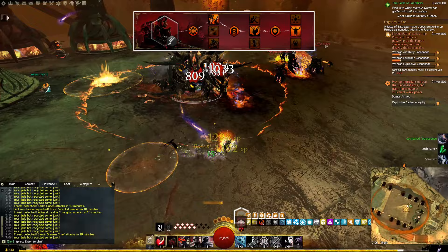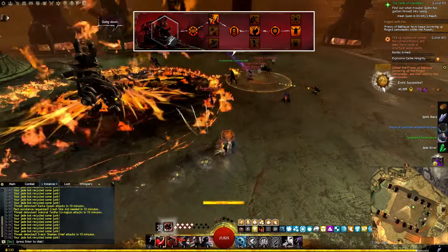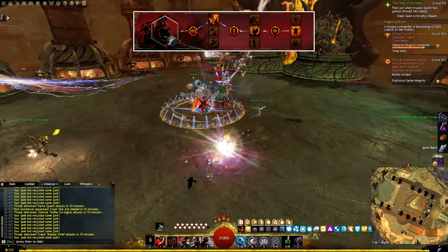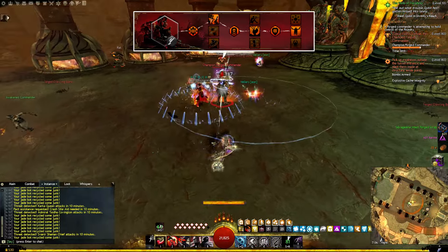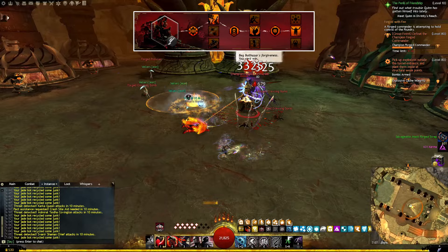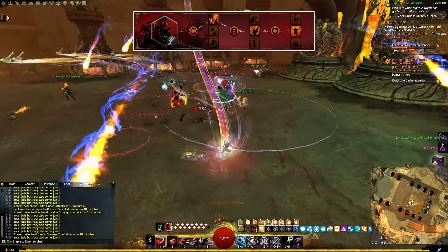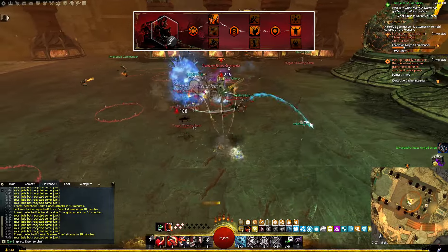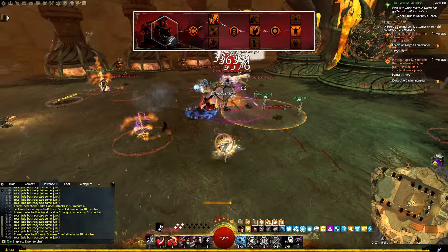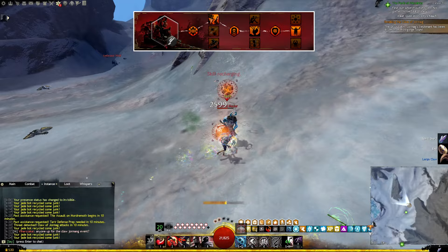That brings us to the Deadeye Elite spec, which replaces Steal with Mark and lets us deal increased damage to our primary target. Whenever a marked enemy dies, Mark also resets and we gain some regen. Due to the initiative cost of our Axe skills, I prefer Malicious Intent, which will start us off with one Malice whenever we mark a target. And Payback is the reason why Deadeyes don't really need to worry about Alacrity — every time our marked enemy dies, all of our healing, utility and Elite skills will have their cooldowns cut by 20%.